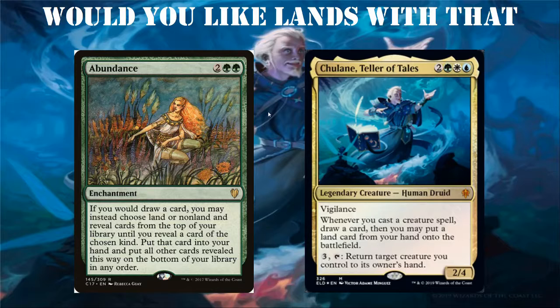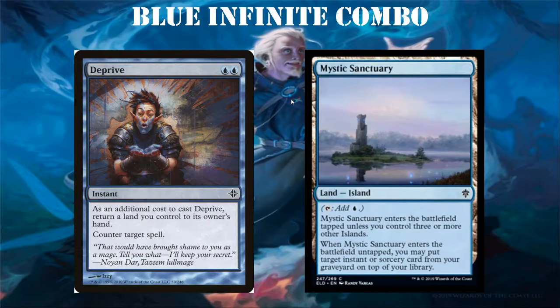Last but not least we have the blue infinite combo. I saw this one on Twitter — shout out to Day Two Dryden. First we have Deprive: for one generic and one blue, it's an instant. As an additional cost to cast Deprive, return a land you control to its owner's hand, then counter target spell. Mystic Sanctuary is a land — an island that taps for blue. It enters the battlefield tapped unless you control three or more other islands. When Mystic Sanctuary enters the battlefield untapped, you may put target instant or sorcery from your graveyard on top of your library. While this isn't necessarily an infinite combo, you will always have a counterspell. I just called it the blue infinite combo because I couldn't think of another name.